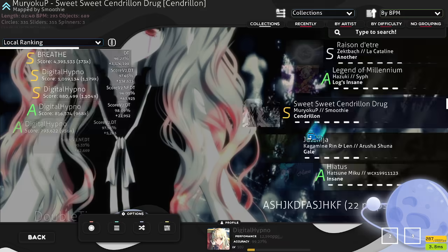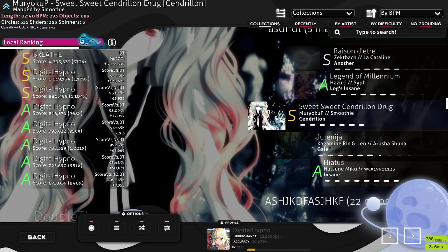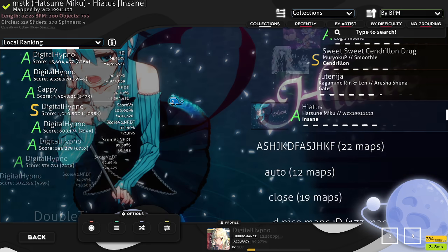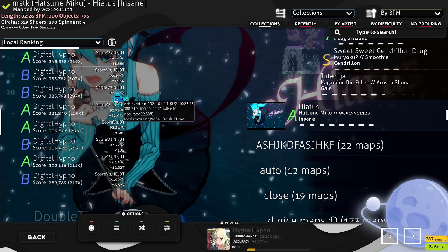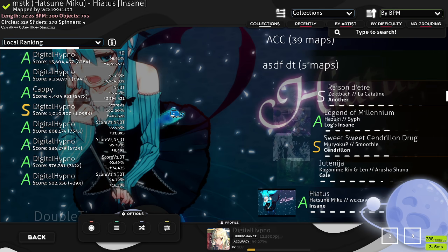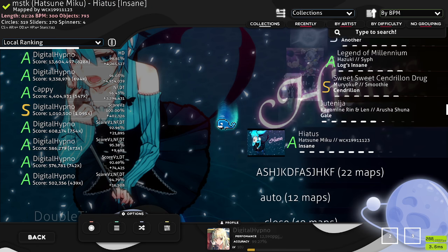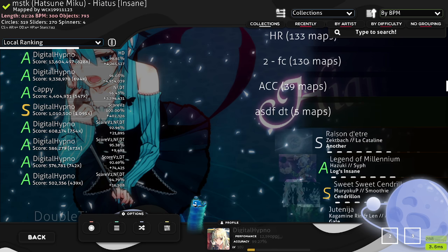Sometimes you'll see my local scores showing random player names. You can change your local name — I changed it because I was making a puzzle for a tournament that involved changing the local names on scores. So just in case you're wondering, those scores are actually mine. It's not like I'm randomly pretending to be another player.